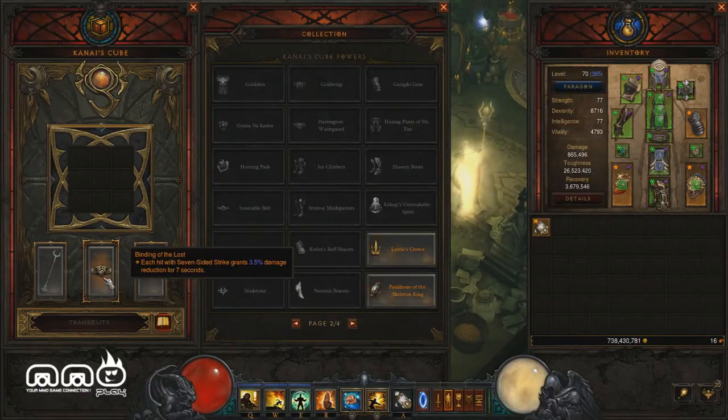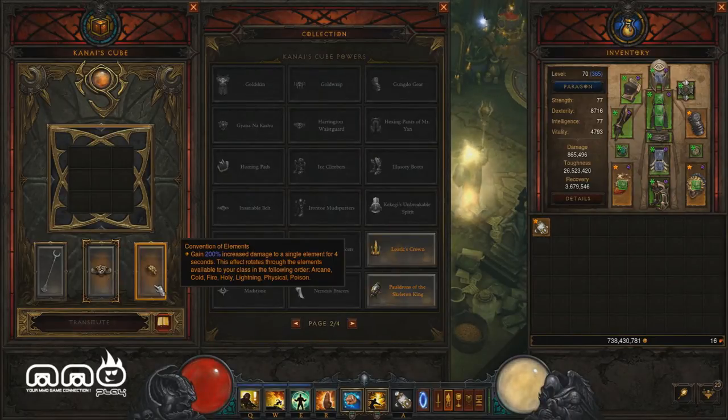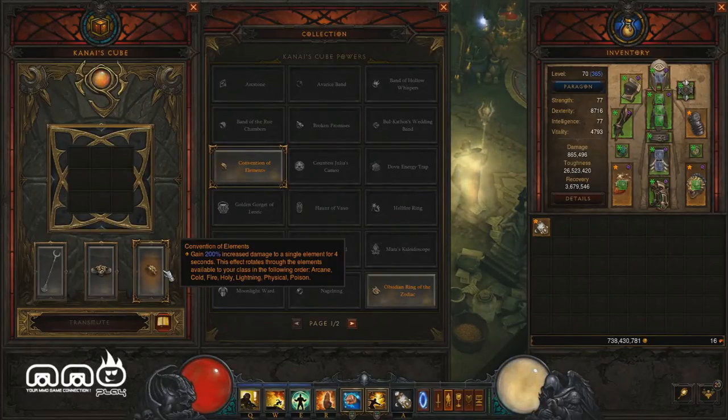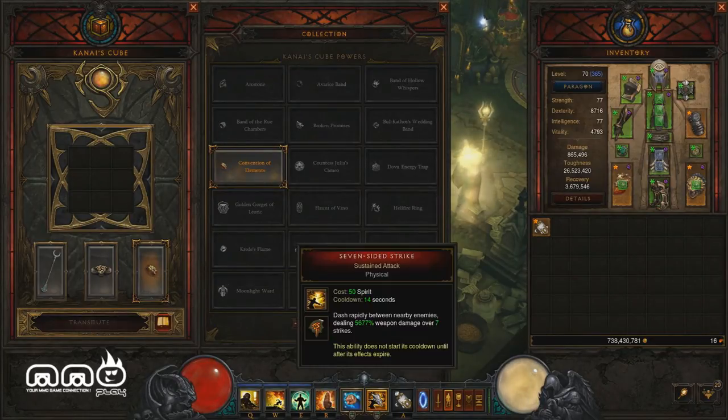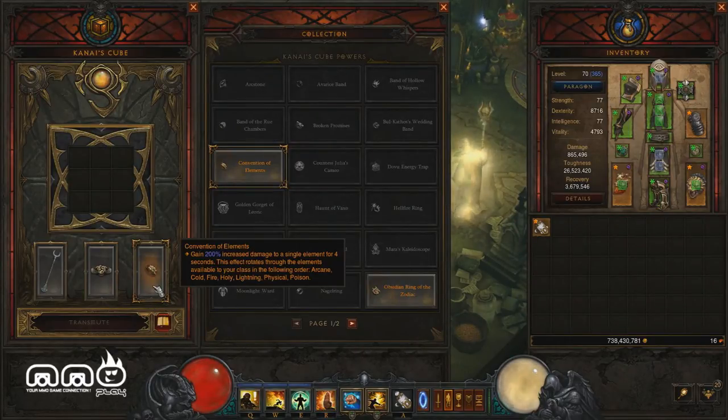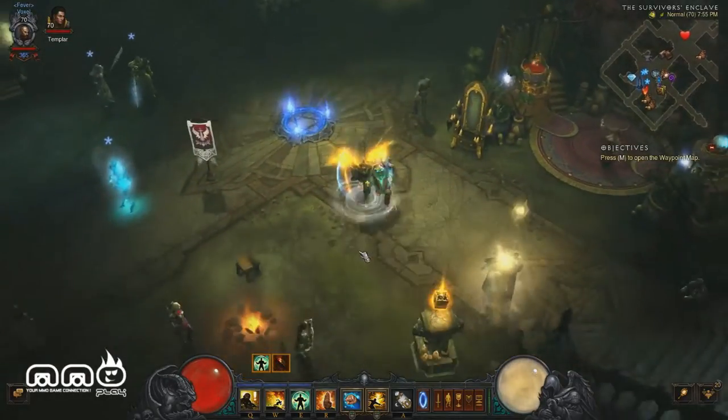As far as rings go, Convention of Elements is the best slot. It gives a 200% elemental damage boost, and since we're using two different elements — physical for Seven-Sided Strike and cold for Exploding Palm — it works pretty nicely. We get two damage buffs within the rotation of this ring.